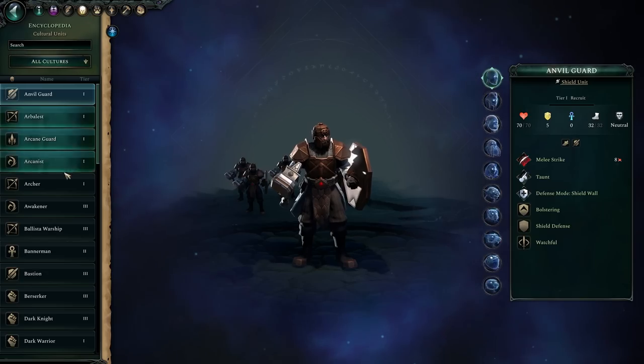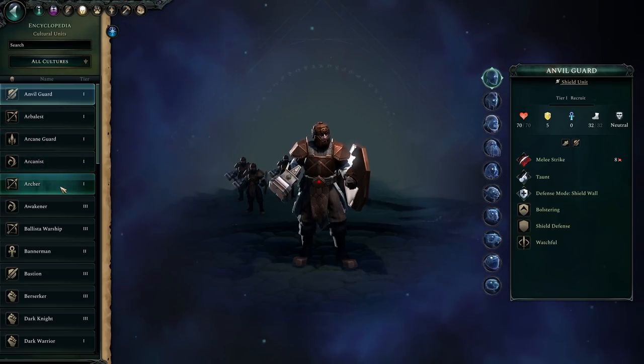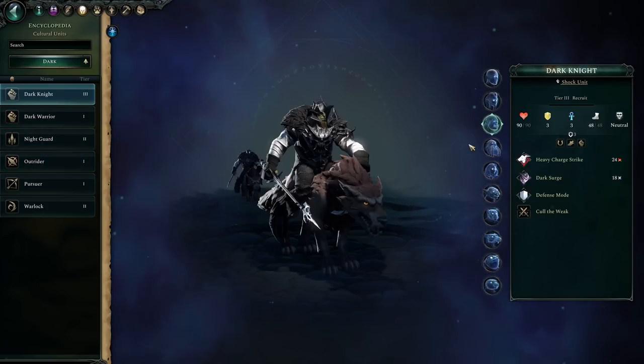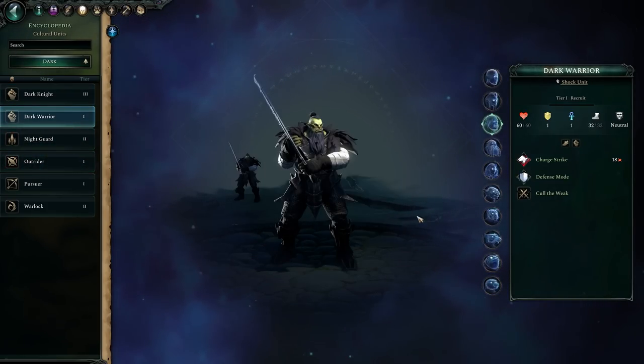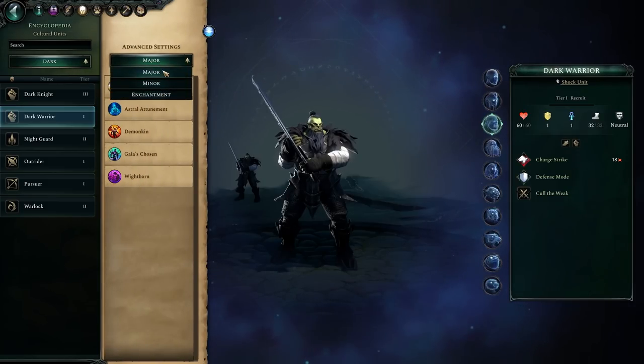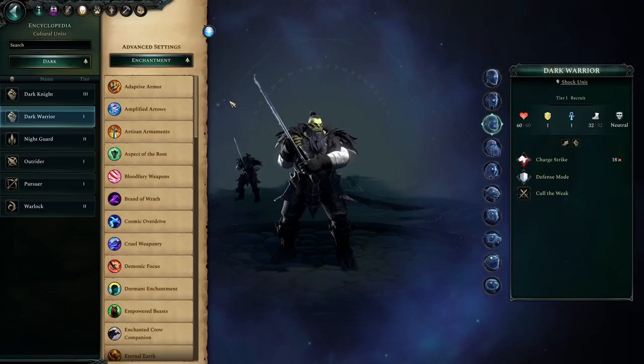You go over to the eye in the upper right corner, go to the encyclopedia, press on this little helmet, and click any faction. Let's say you are playing as a dark culture and everyone is orcs — a dark warrior. You can press this button right here and it shows you all of the major, the minor, and then the unit enchantments.